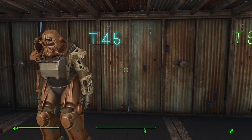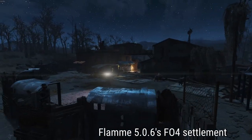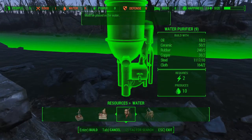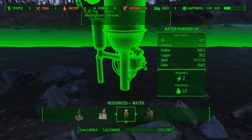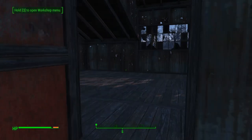One addition to the Fallout series that has been accepted rather well is Settlement Building, where you, the player, can create your own town for various wastelanders to inhabit. Still, even though it was mostly accepted by the player base, it is not without controversy. Let's talk about Settlement Building.